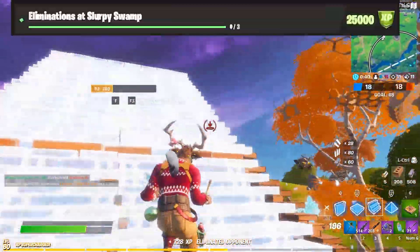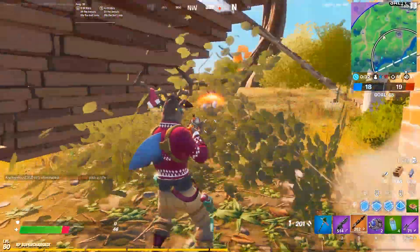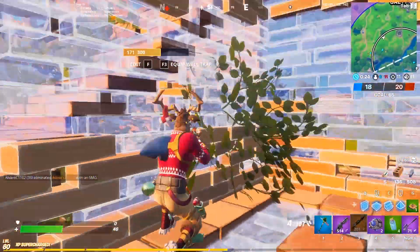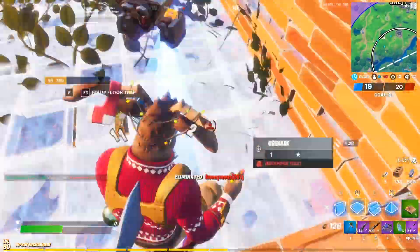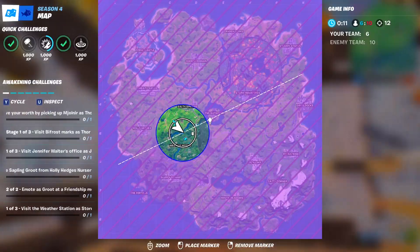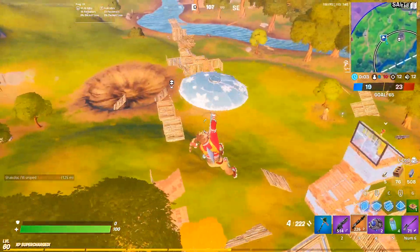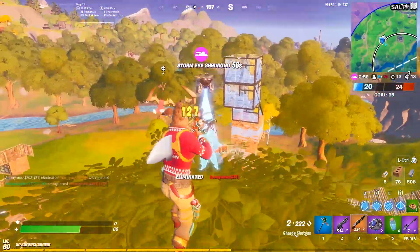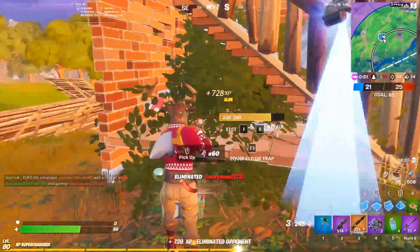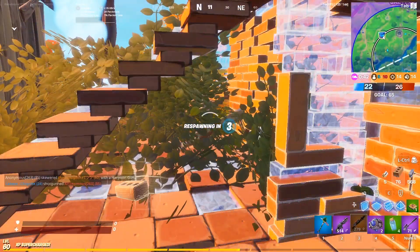The second challenge of week 9 is going to be eliminations at Slurpy Swamps. For challenges like these I would stray away from Team Rumble, mainly because there are only 40 players allowed in a Team Rumble match, making it a lot less likely that people will land at Slurpy Swamps. A normal match has 100 players in a lobby, which greatly increases your chances of getting kills there and will result in completing this challenge in fewer matches — usually about a match or two.